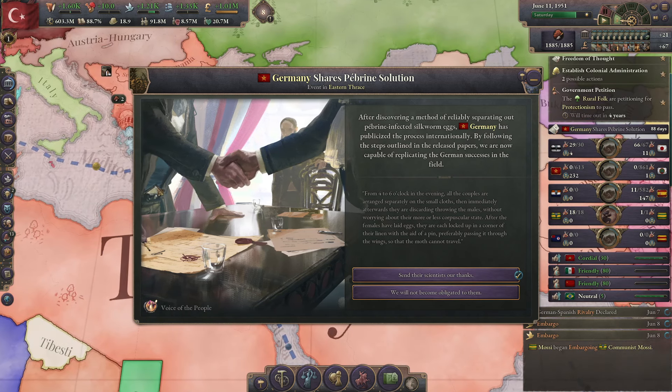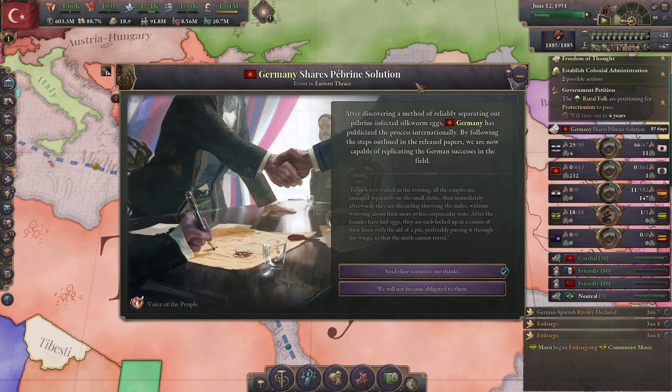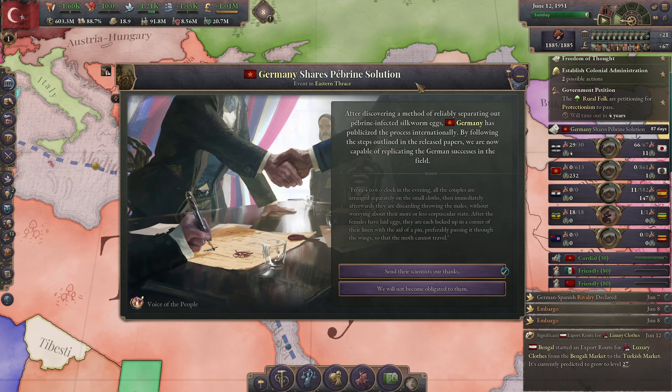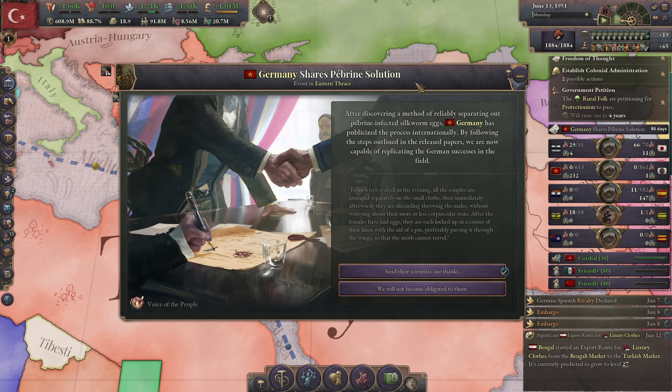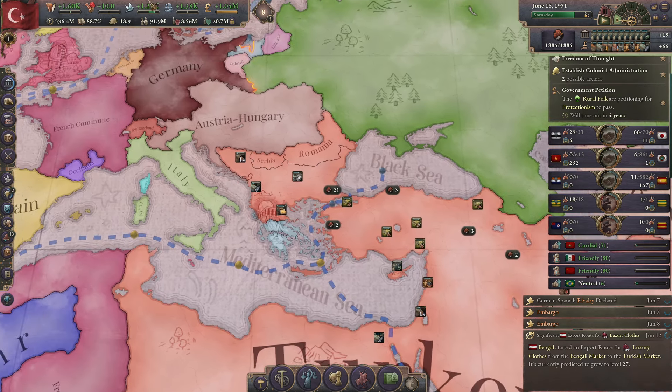Germany shares Pabrine solution. After discovering a method of reliably separating out Pabrine-infected silkworm eggs, Germany has publicized the process internationally. By following the steps outlined in the released papers, we are now capable of replicating the German successes in the field. Sending their scientists our thanks would give us an obligation to them potentially, but it would improve relations. I'm going to do the second option — I don't want to owe them anything.